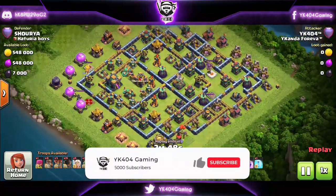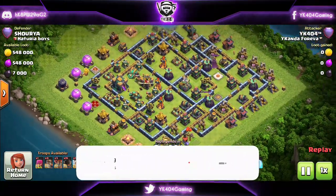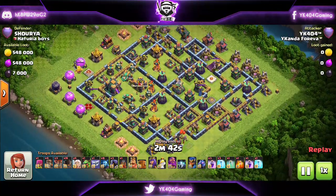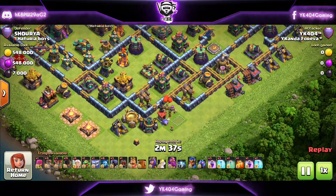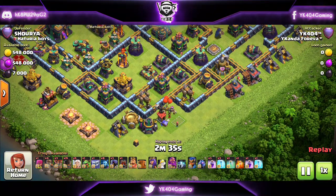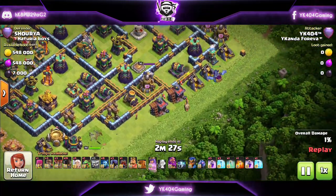We're jumping into a diamond style base now. Hit the like and subscribe button if you enjoyed the video. You know what I do in diamond style bases — usually I do this with queen charge Lalo, but here we're going to do it with queen charge rocket loons.